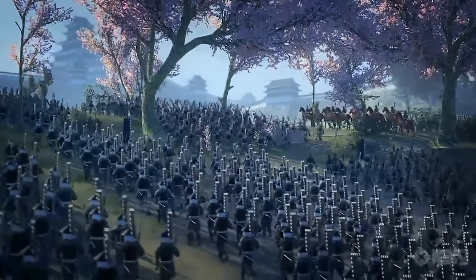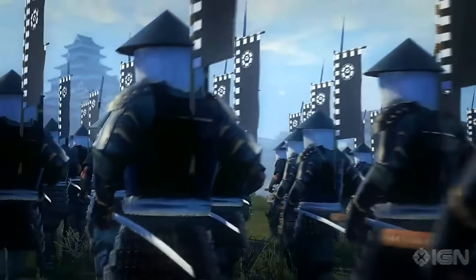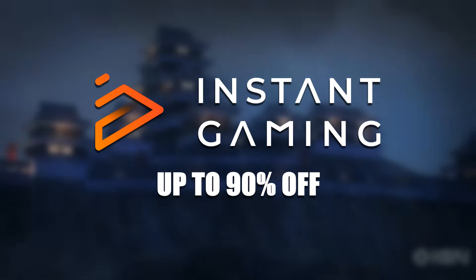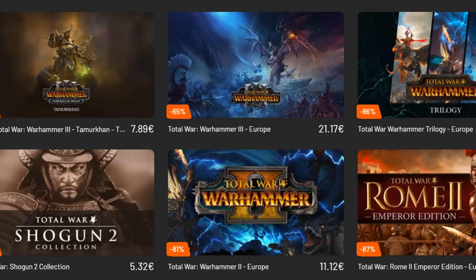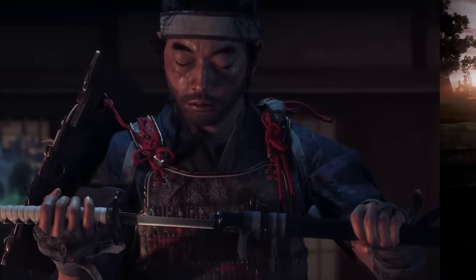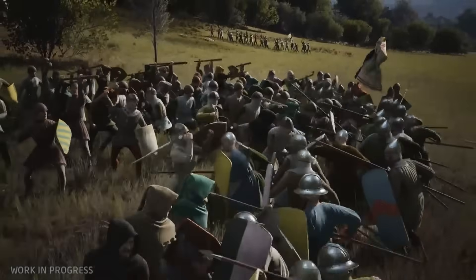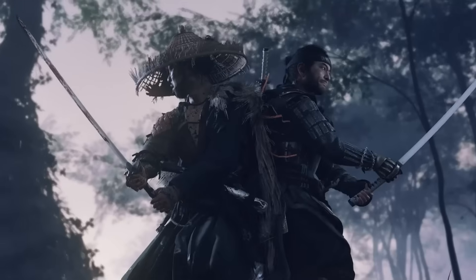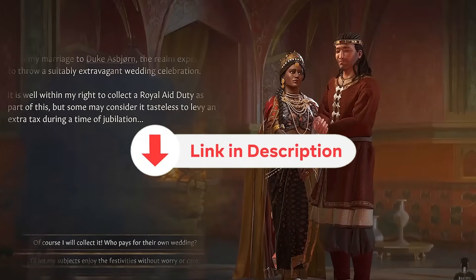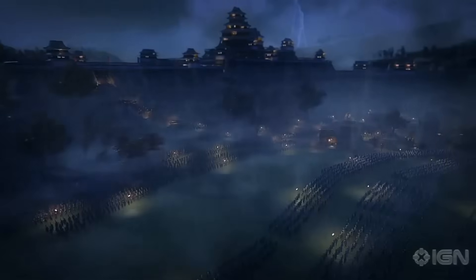Before diving in, if you don't own Shogun 2, its DLCs, or any other Total War, and after this video you want to go buy one or two, you can pick them up for a massive 90% off at Instant Gaming, a reputable game key reseller I'm currently partnered with. They have a great roster of games including Total War titles and others like Ghosts of Tsushima, Elden Ring, Crusader Kings, or even Manor Lords. You can even pre-order games with a big discount. Click the links in the video description to get big discounts and support the channel.